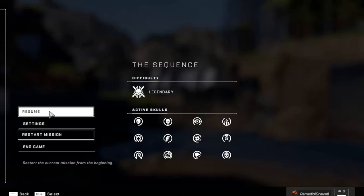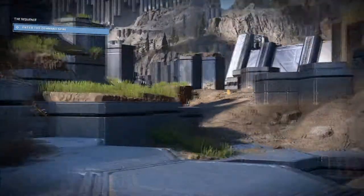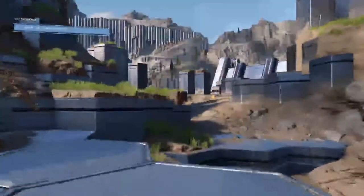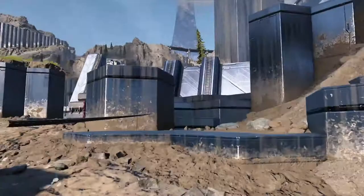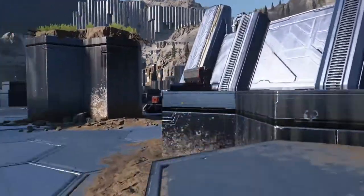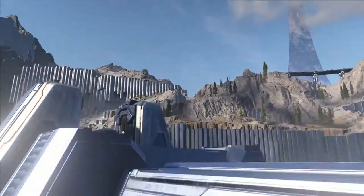Time to tackle the Sequence and Lasso. Right after spawning in from the last mission Pelican Down, we're going to be off to the side of the Command Spire. We're just going to make our way over to the console, but instead of going into the main area, we're going to hop up on top of the platform above.